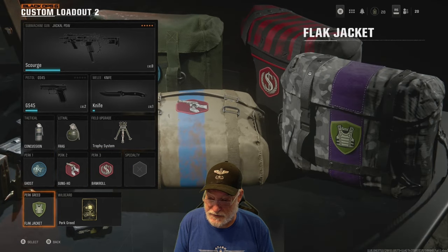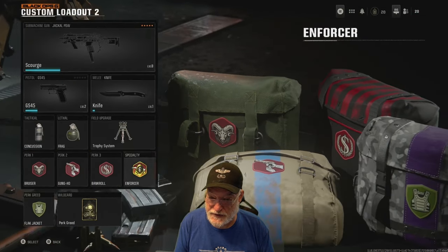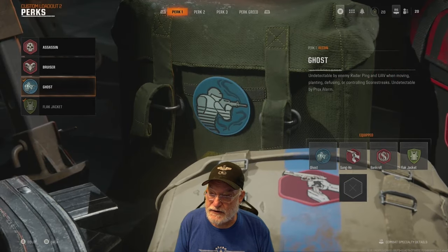I always like Gung-Ho with an SMG and Bankroll. With the perk greed, I'm putting on the Flak Jacket. See, if I had selected Bruiser, you can see that the specialty is Enforcer. But we're going back to Ghost.